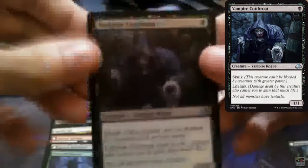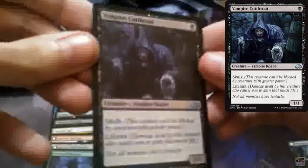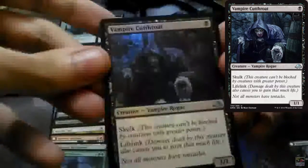And another foil — it's Vampire Cutthroat. Some foils in this box don't look like foil, but I'll take it.